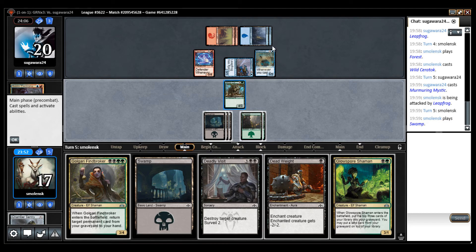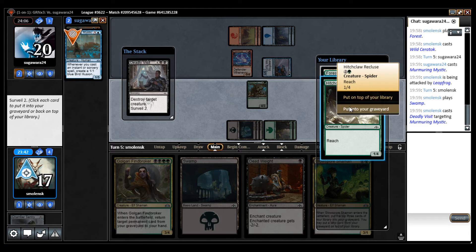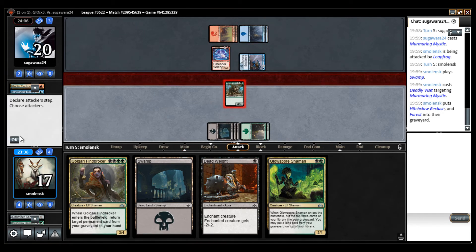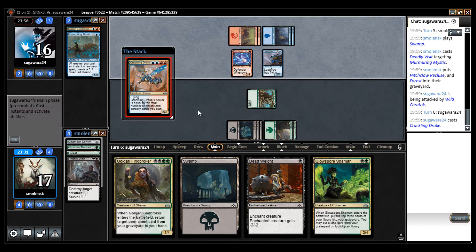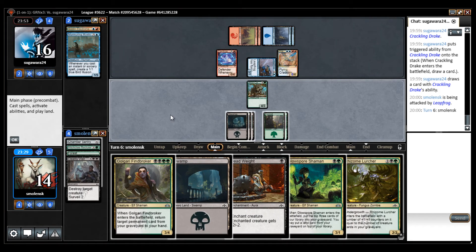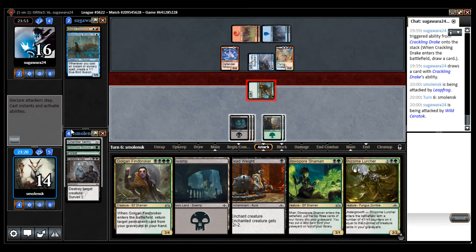I guess I could technically attack, they block, and I cast Deadweight — but I don't think that's going to happen, and this is also more mana efficient anyway. Both are in my graveyard. Even though Recluse blocks the Leapfrog, I can just Deadweight that — I don't want to waste a draw against that. Put two cards in my graveyard.